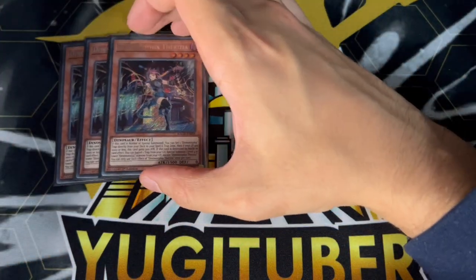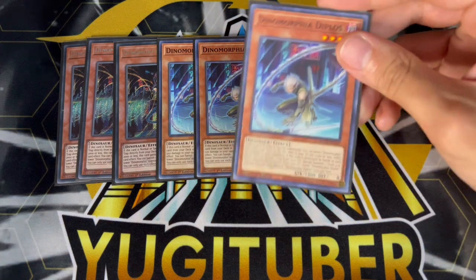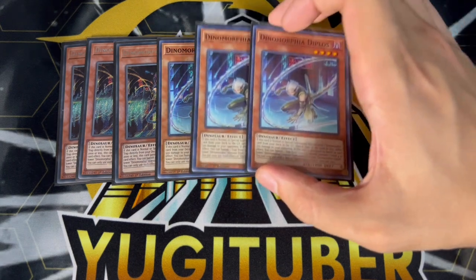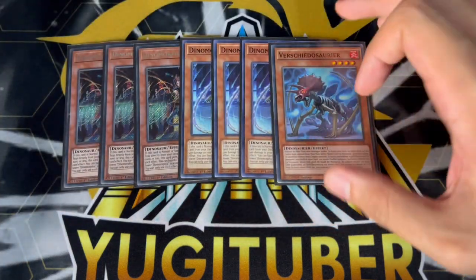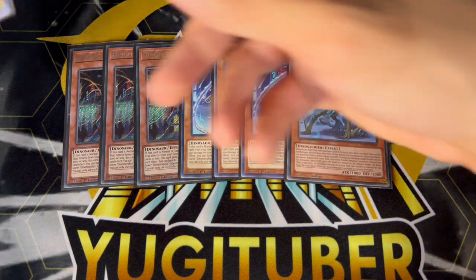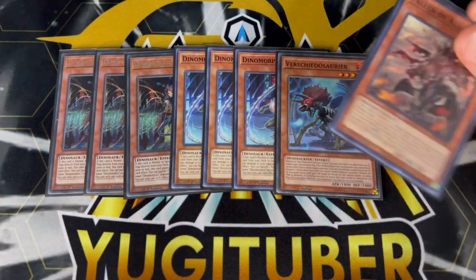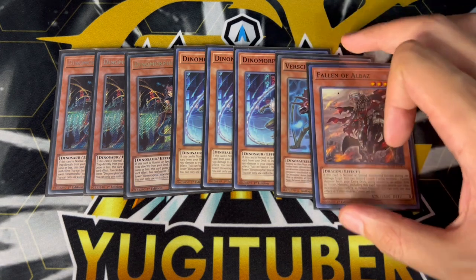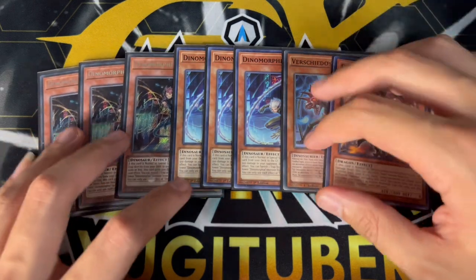Let's start with the Dinomorphia monsters: 3 Theresea and 3 Diplos. You have to be playing 3 of each. Diplos honestly is not a great card, however you have to play it — and funny enough the 500 burn actually came up once where my opponent had exactly 500 life points and I summoned Diplos for game. Then we're playing the one Miscellaneous, because you're playing dinosaurs and Miscellaneous protects your dinosaurs. And for the last non-hand-trap monster we are playing the one Fallen Albaz. This is the branded build, so we play one Albaz — I didn't want to play two. It came up at the event where I normal summoned it to Super Poly one of my opponent's extra deck monsters, and it's a good normal summon going second if you don't open Theresea.